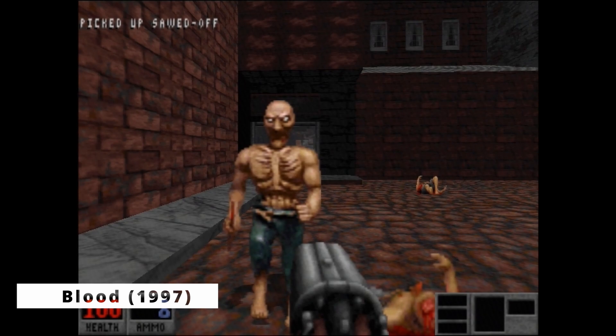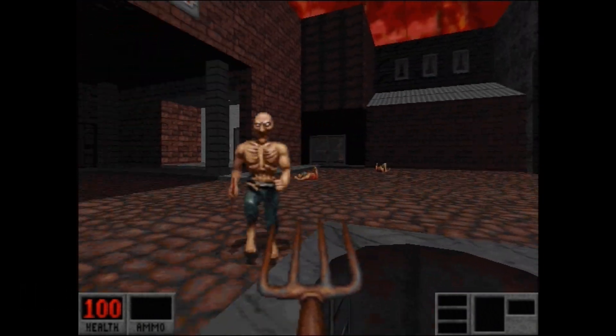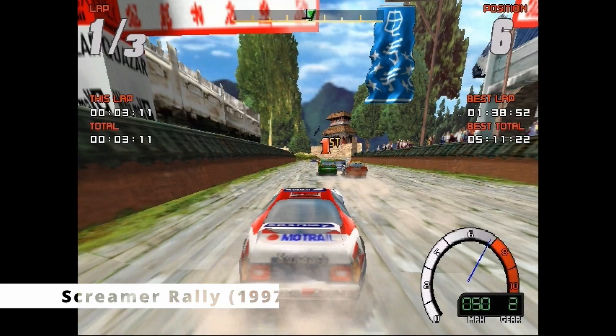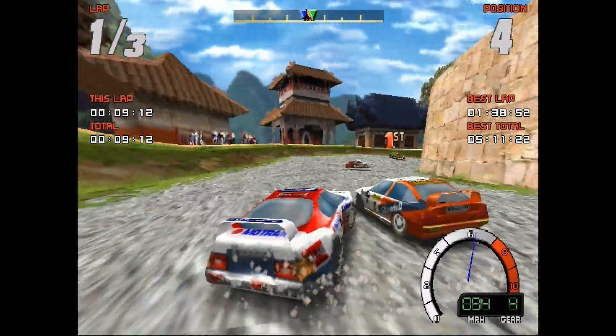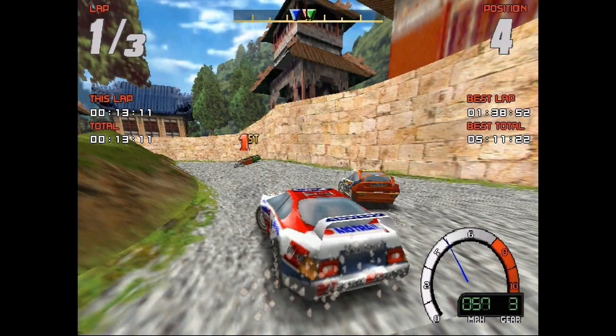For Blood, although the 3dfx version runs at a nice fast frame rate, you're probably best off with the VESA rendering modes — these in my opinion look better. The last DOS game I tried is Screamer Rally. I'm a big fan of the original Screamer and it was nice to see this running at a nice fast frame rate, and I think it looks great.